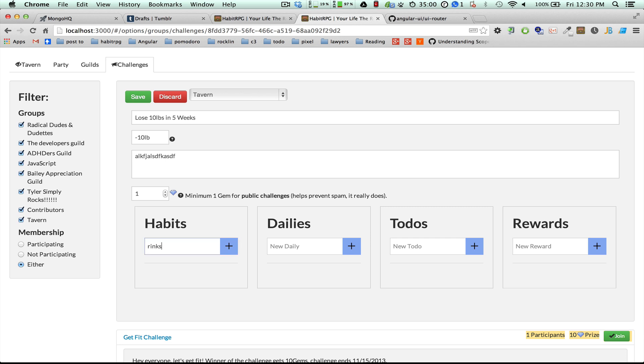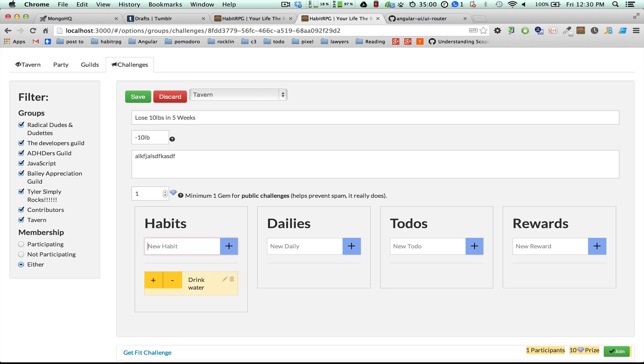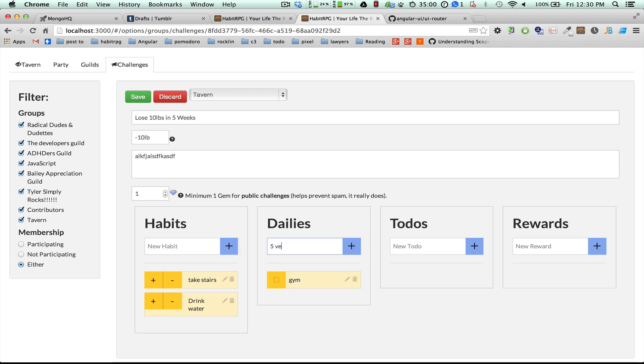Since we're trying to lose weight: drink water as a habit, take the stairs; a daily would be the gym, five veggies; and a to-do like sign up for a marathon. We save this and as soon as I save it, I'm automatically subscribed to it as the challenge leader — otherwise you'd click join.